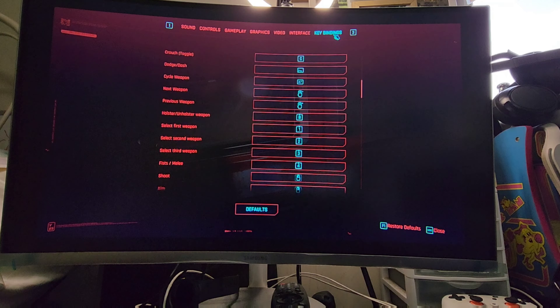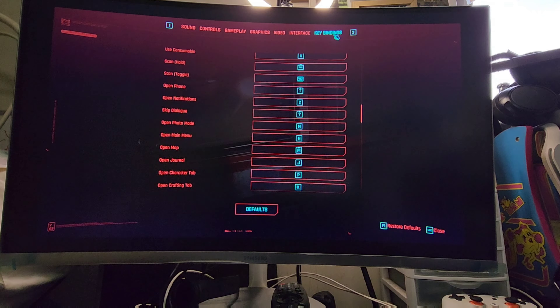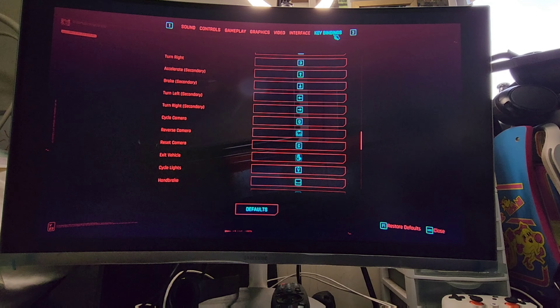Let's try this again. Settings, keyboard bindings — let's scroll down. Cycle weapon, cyber systems... vehicle... exit vehicle. Oh, we need 'enter vehicle,' not exit vehicle — that's something I didn't account for: different buttons to get in and out.